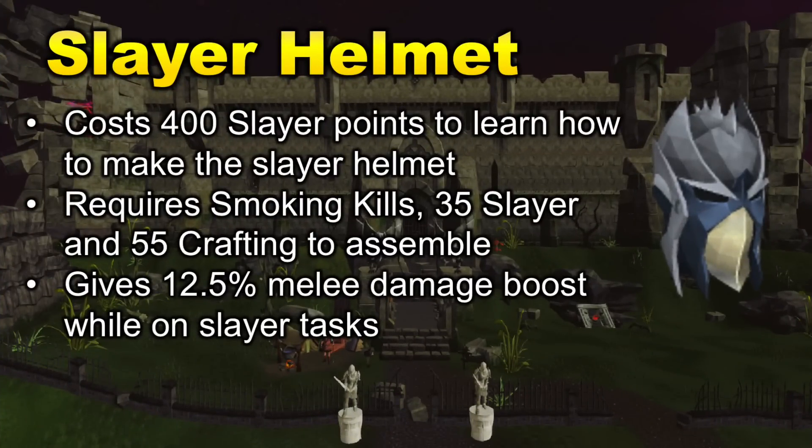Starting with our first unlock, we have the Slayer Helmet. This is a pretty early game unlock and it does require 55 Crafting and 35 Slayer, as well as 400 Slayer reward points. The Slayer Helmet also has upgraded versions which increase its effect, but the Slayer Helmet is always the best in slot helmet during a Slayer task, which is why it is so useful.